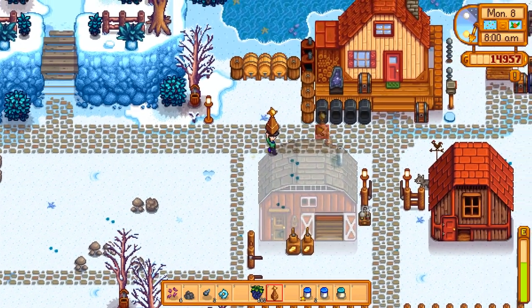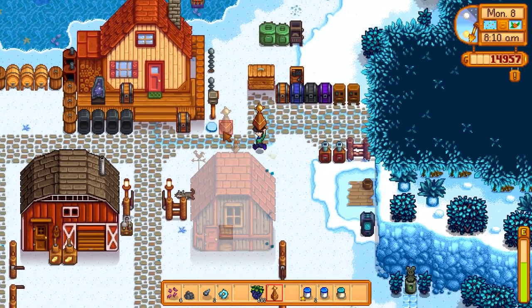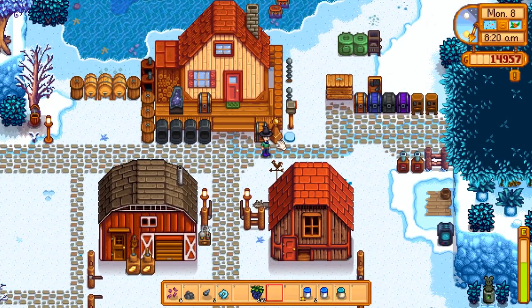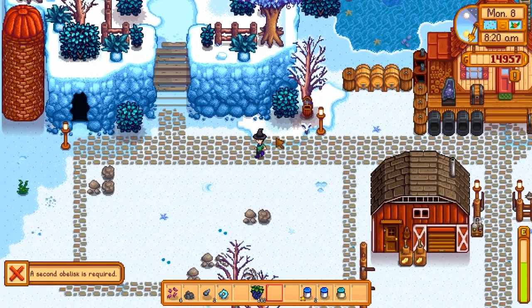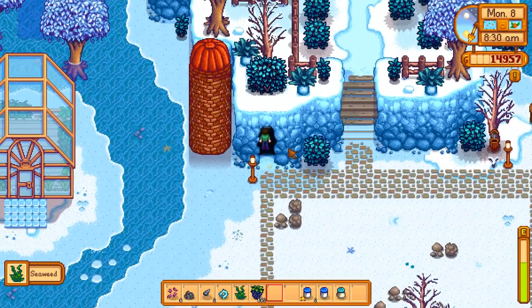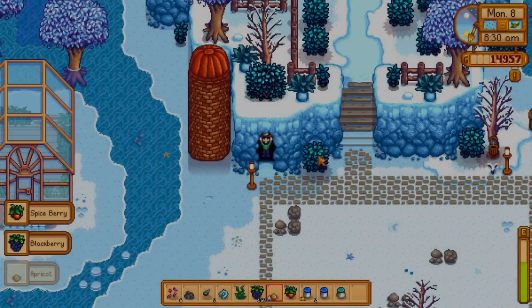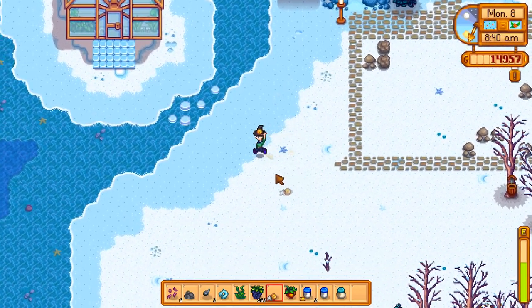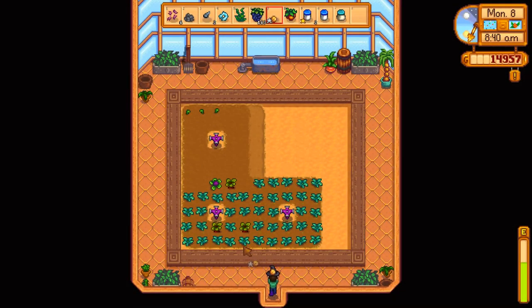Still no duck egg, you hate to see it. For the obelisk, I'm going to put it right here next to the house. I need to make another one - it's basically an instant teleport to anywhere else on the farm. The smartest spots to put them would be over here next to the greenhouse since we'll be using the greenhouse a bit. Also the beets are ready - nothing too special but hey, it's something.